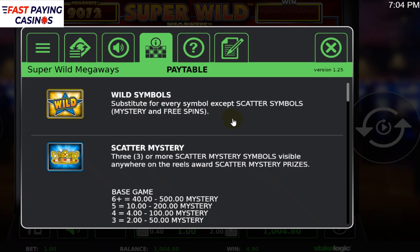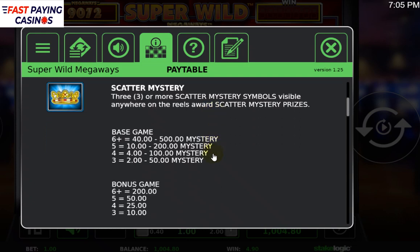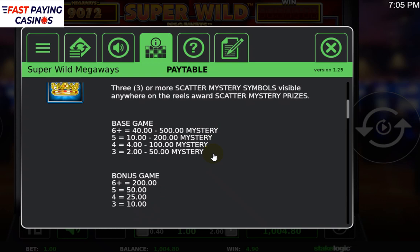You also get a mystery symbol, but unlike Diamond Mine where it reveals a symbol, you actually get a fixed prize. That's 2 to 50 times bet for 3 crowns, 4 to 100 times for 4, 10 to 200 times for 5, or 40 to 500 times for 6 crowns, which can appear anywhere on the reels. In the bonus free spins game, the prizes are halved.